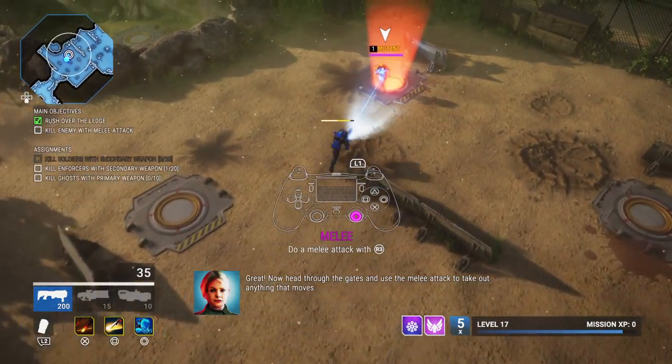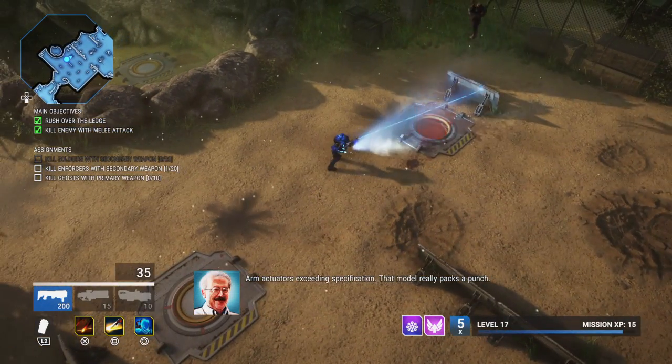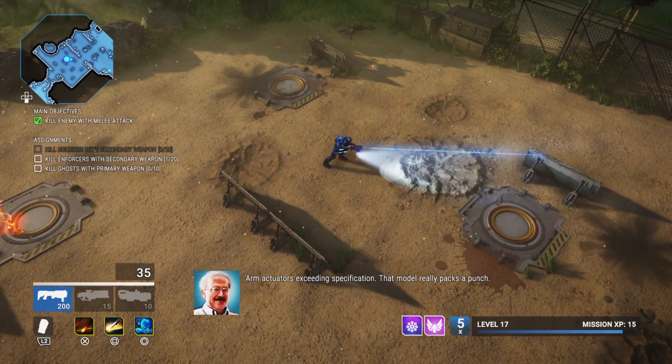Now head through the gates and use the melee attack to take out any targets. Arm actuators exceeding specification — that model really packs a punch.